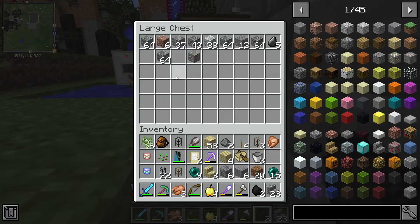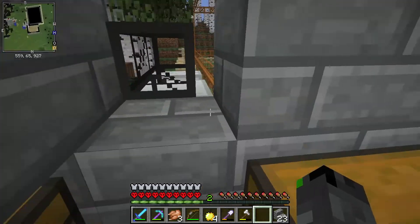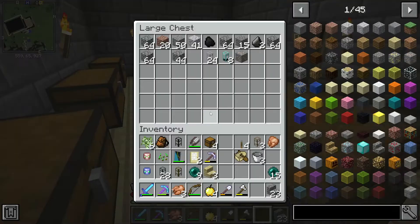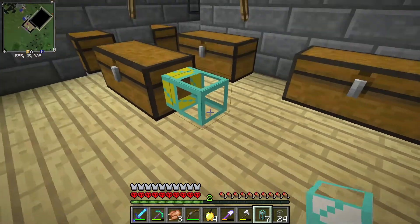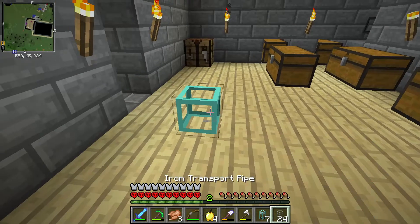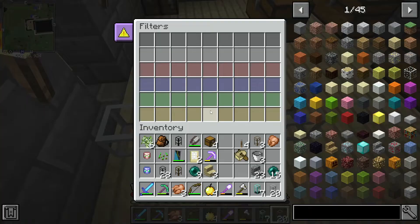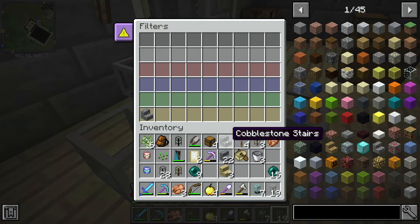I've got some coal, so I can make torches. Now that all the items are done coming out of the quarry, I can set up the sorting system. I need my diamond pipes and iron pipes. The way diamond pipes work — when you put one down, you can put a pipe on any side of it. If you click on the pipe itself it opens up a menu with a help guide.